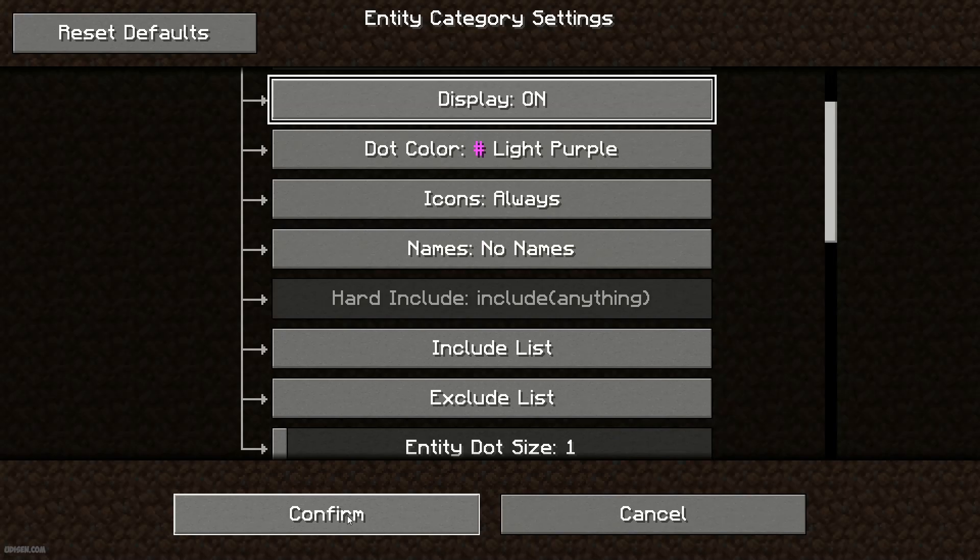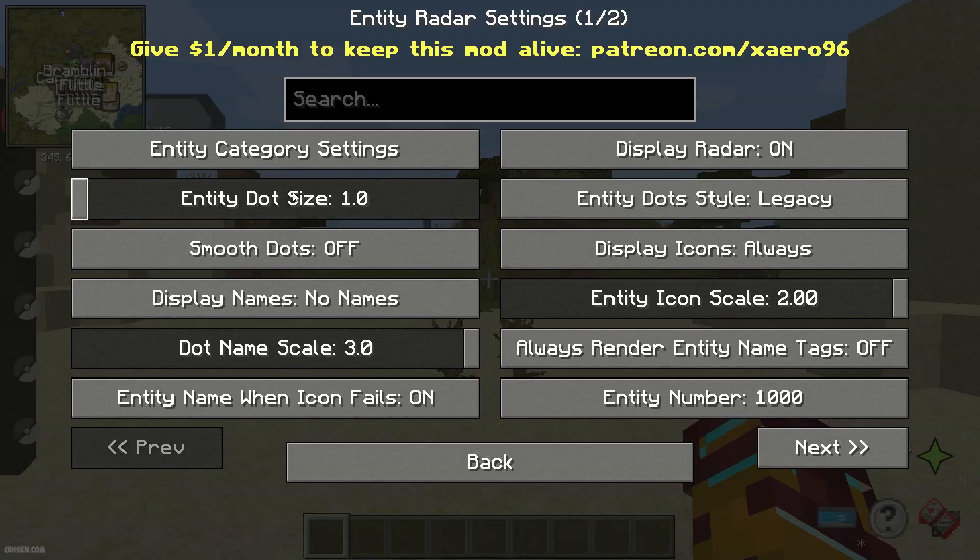After that, confirm. Then double check here — you can change the entity icon scale. At minimum, set the icon scale to 1.0. Place this option at 1.0 or higher if you want. I prefer 1.30 — this size.